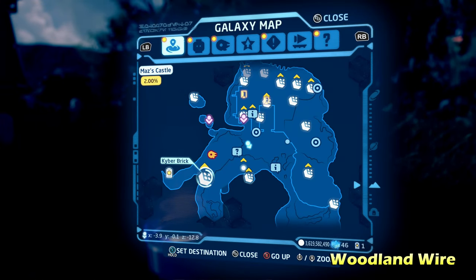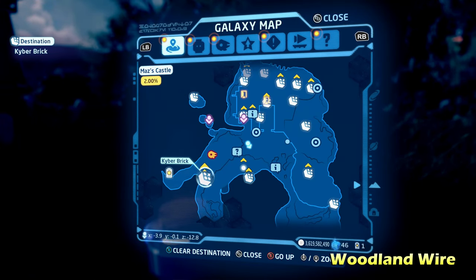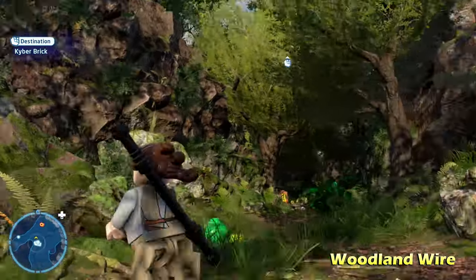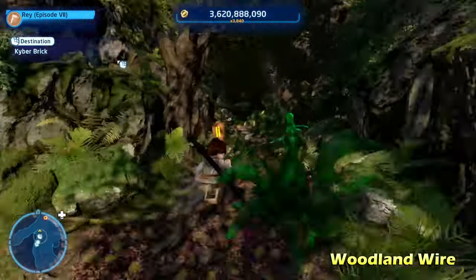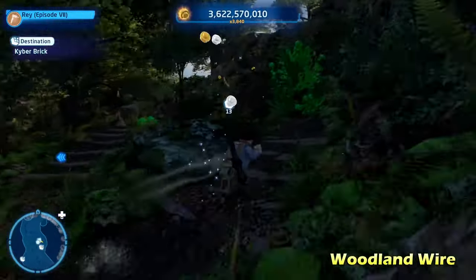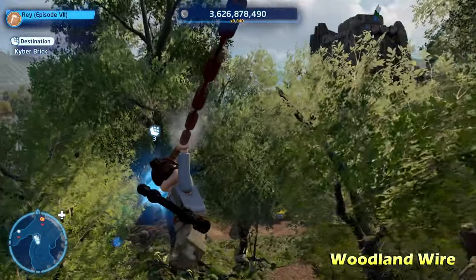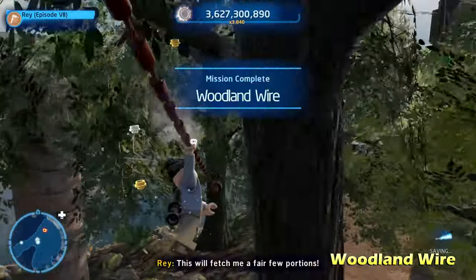We're going to start off here with the first puzzle which is called Woodland Wire, just to the south of the landing zone. You're going to notice it up here on this zipline. To get to that zipline, you have to go back around into the woods, climb up the steps, then go down the zipline and get the Kyber brick for Woodland Wire.